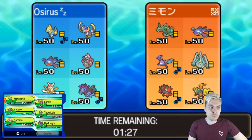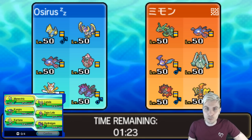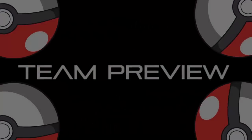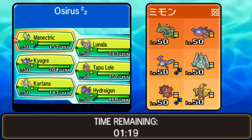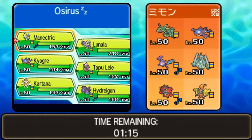We'll get straight into team preview. It's one of those QR code teams again. Our first opponent today is running a team of Rayquaza, Kyogre, Crobat, Celesteela, Incineroar, and Tapu Koko.